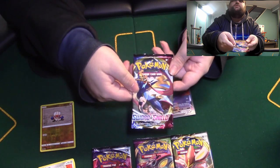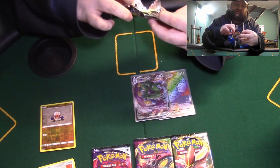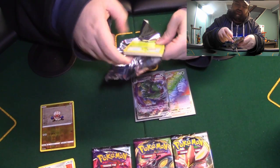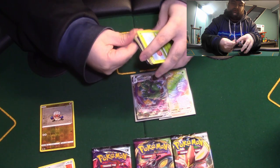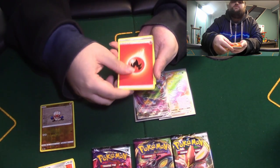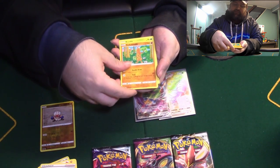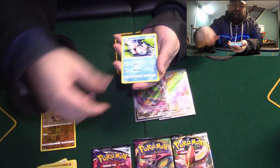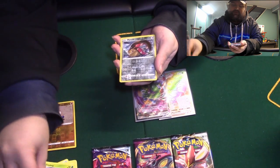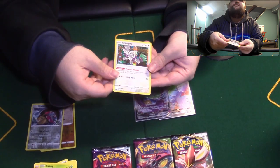Let's do Base Set Sword and Shield. Fire Energy, Energy, Dottler, Hop — his name is just Hop — Sudowoodo, Roselia, Goldeen, Clobbopus, Rhyhorn, Bug, Mobile, and a Kangaskhan holo. Hit Monkey, Monkey, Monkey.